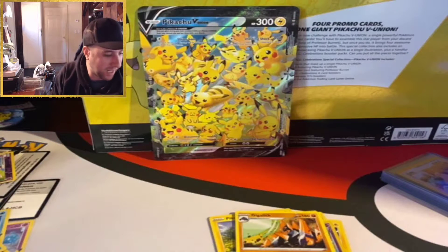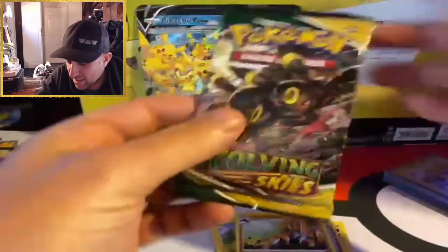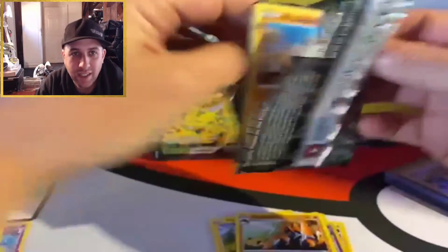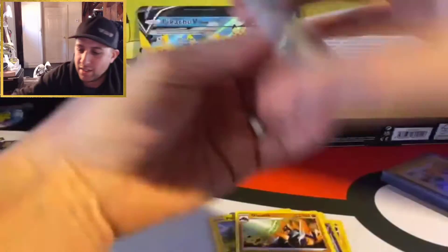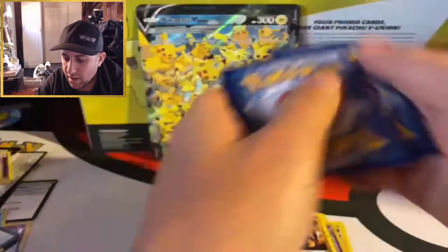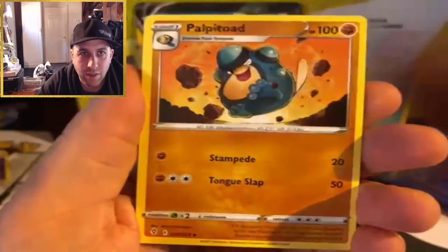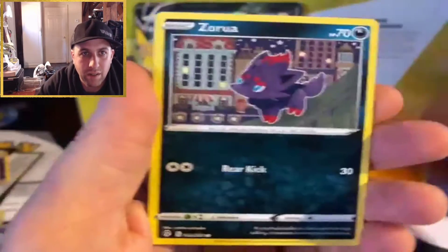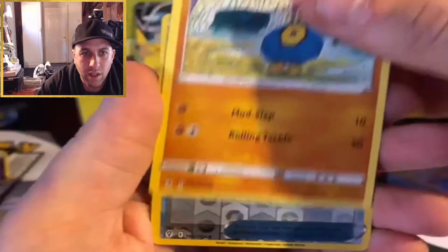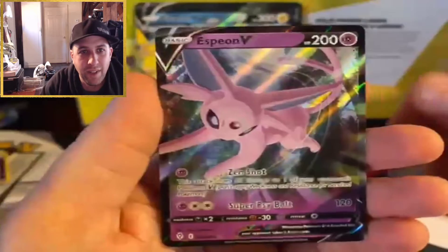I stopped recording and put together the four-card promo picture — I wanted to see what it looked like. Then I realized under all the excess cards I had these two Evolving Skies packs I forgot to open. We have a white code card, so we have a chance at last pack magic. The pulls are: psychic Lucky Ice Pop, Tentacruel, Palpitoad, Hippopotas, Zarude, Psyduck, Rufflet, Roggenrola, reverse holo Toy Catcher, and an Espeon V — very cool!